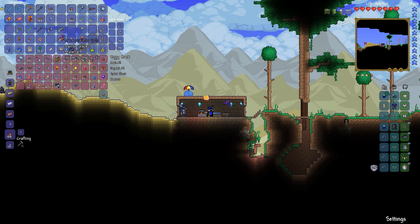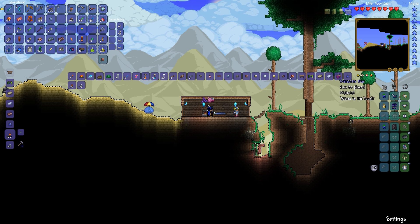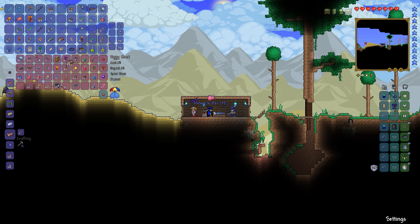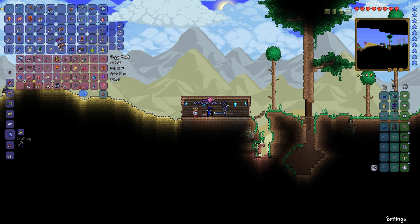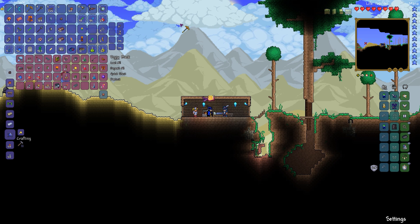And we'll condense as much of the meteorite as possible into meteorite bars — give me another hundred or so ingots. This was a mistake. I was hoping to save space this way and instead I'm taking up more inventory space than ever.